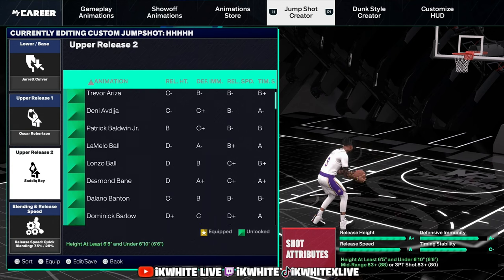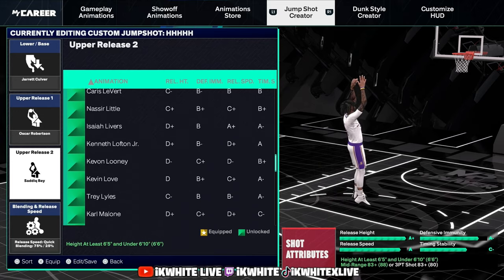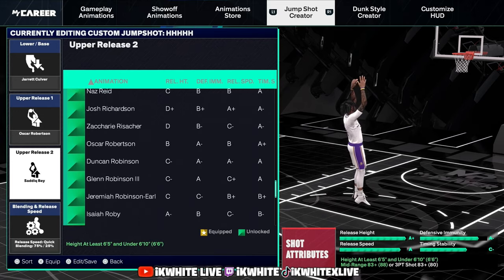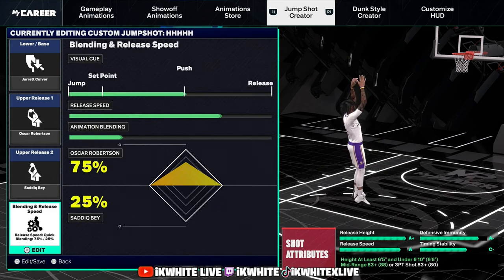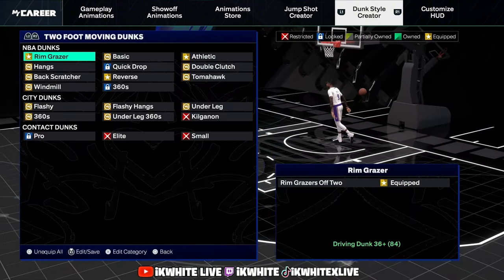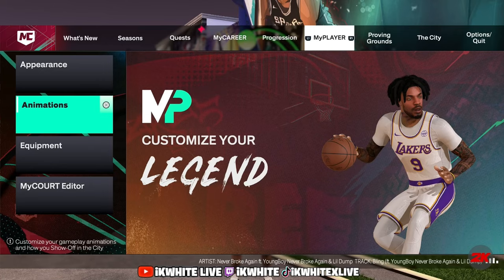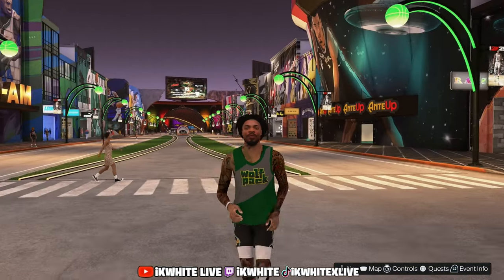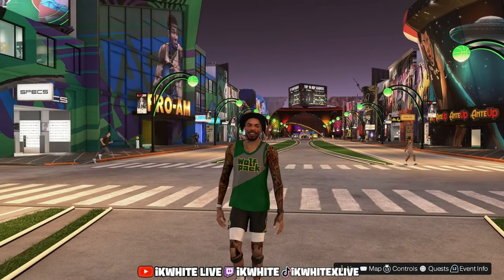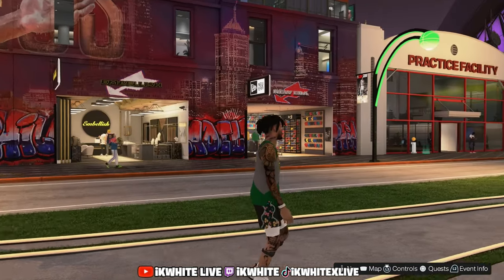Put the blend on and set the jump shot cue to push. I'm normally a set point type of guy — been playing set point since it came out — but this year is different. Push has been working for me absolutely tremendously. Go to your MyCourt, put up 100 shots, put up a thousand shots. This is real grind. Try that jump shot out and it's gonna get you where you need to go.